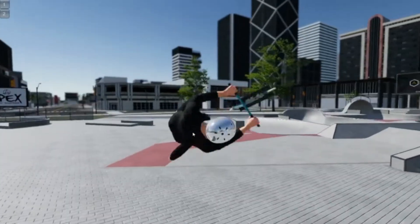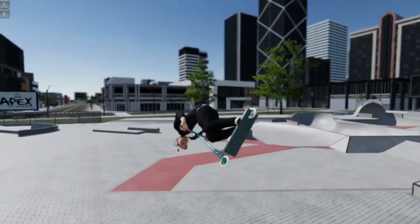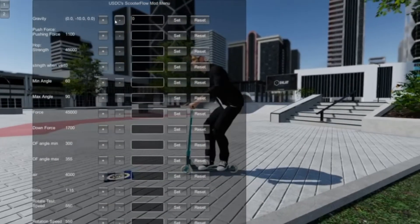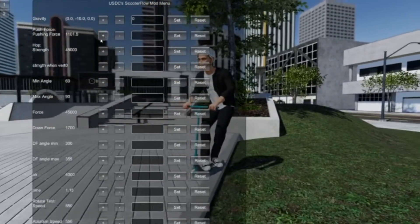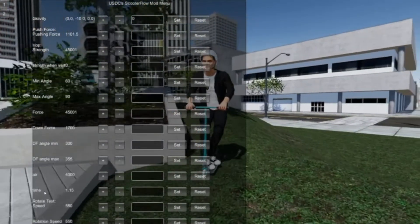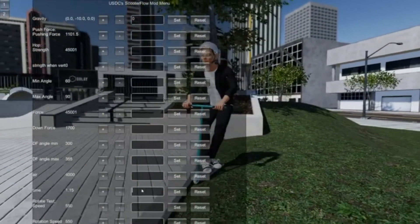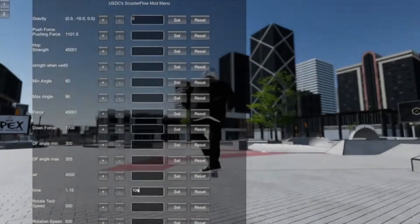If I ever rode a scooter in zero gravity, this is a hundred percent what I'd be doing. Let's go back to normal, go a bit with increased gravity — so we're gonna go ten. Pushing strength force, turn that up a little bit. Hop strength, turn up just a little bit. And I believe this one that says time down here is trick speed, but let's see — okay, yeah, I think that's the animation speed.